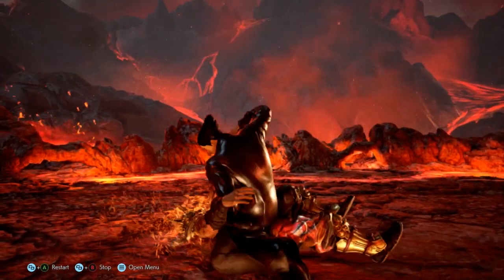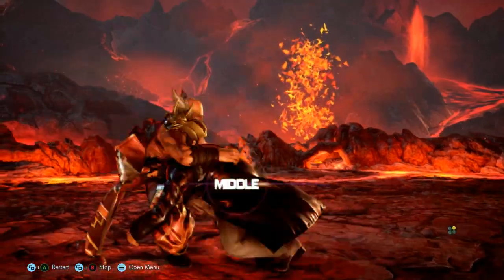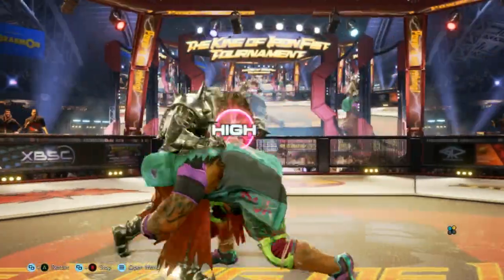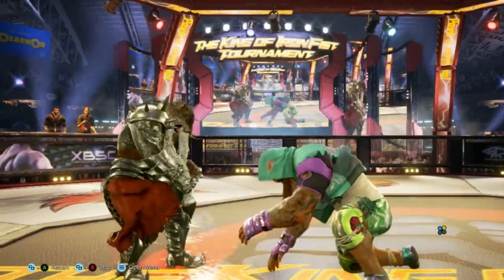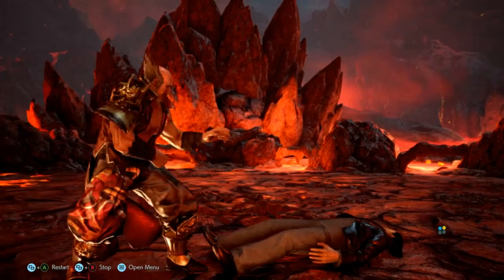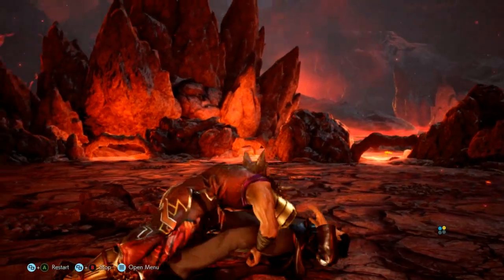If a character runs a certain distance, or has an input to do so, they can perform a tackle. Just like a standard throw, this can be broken as it makes contact by pressing 2, with the exception of Marduk's that needs to be broken by pressing 1+2. As your character hits the ground, the tackle can be reversed by pressing 1+2. If you do get tackled, you need to perform the break based on the opponent's attacks.